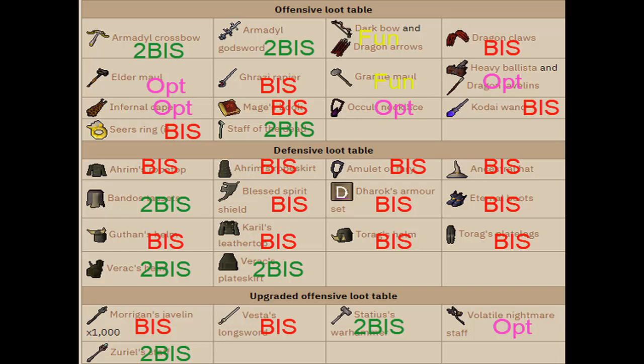After the 30 HP mark you'll start to hit like 70s with Dharok's, so definitely use it wisely — there's a whole art to it. Eternal boots are best in slot — always take them for the magic bonus and defense bonus. Karil's leather top is best in slot — it's an upgraded black d'hide body. Torag's plate legs are best in slot. Morigan's javelins are best in slot for range in my opinion. Vestaes longsword is the best in slot for melee hitting and for special attacks — use Vestaes longsword over the Ghrazi rapier for hitting, and use the rapier over a whip.